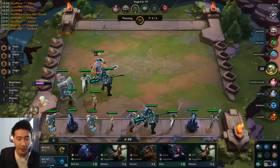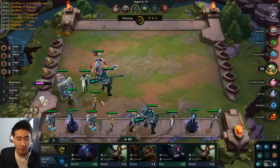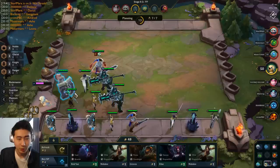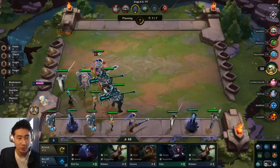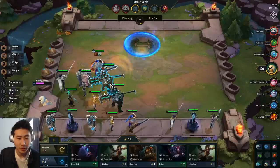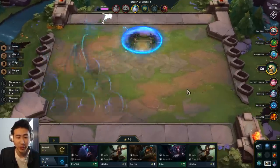I have 70 gold — I'm going to level myself up and put an extra unit on the board. I'll put the other Braum and sell this one. That's going to help a bit more. We can get another Zephyr too.